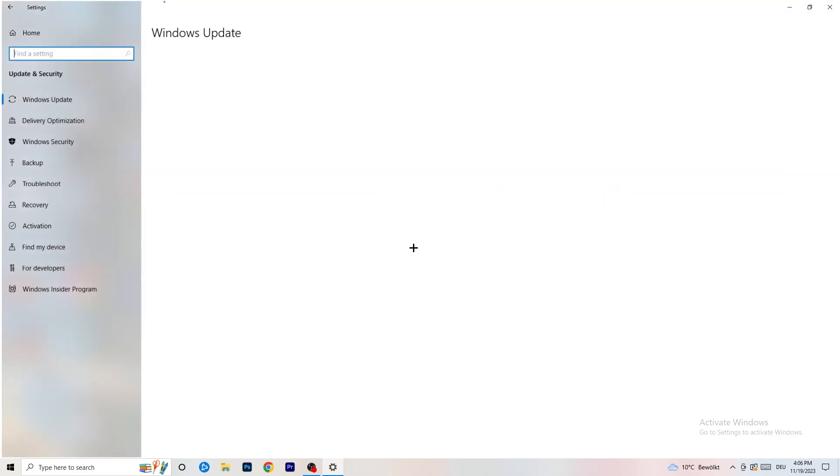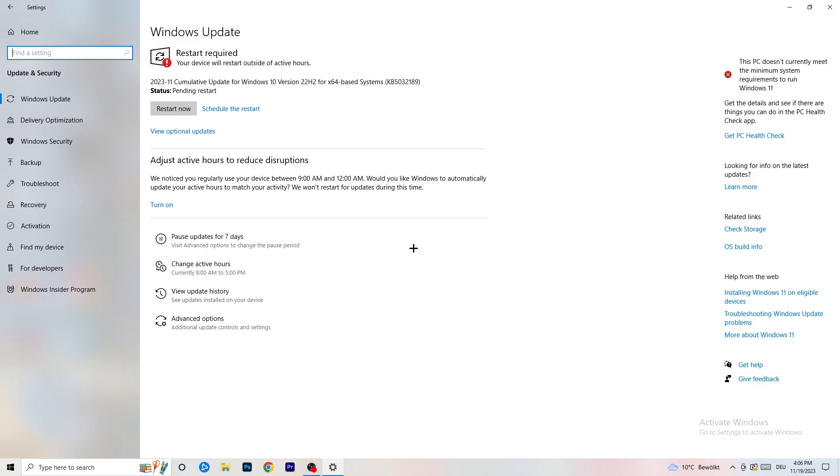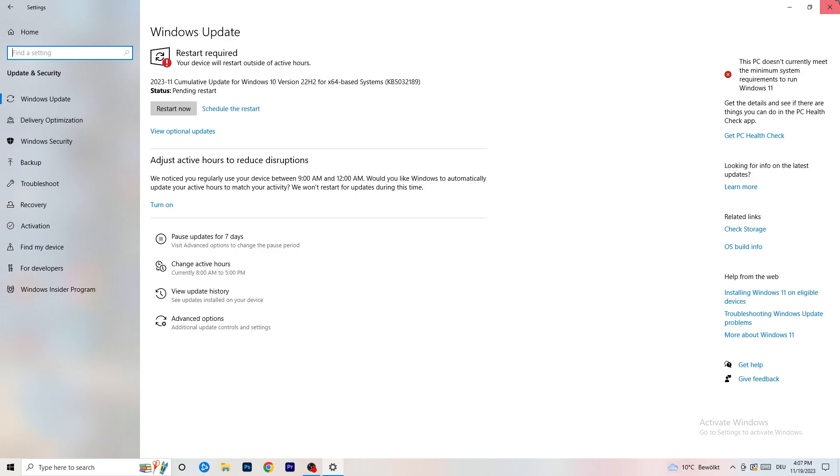Go back and click on Update and Security. Updating every single driver on your PC — especially Windows — will help a ton with any issues you're having. Trust me and update every driver you can. Start with Windows updates. As you can see, I need to restart my PC for an update. Also update your graphics card driver — for me that's NVIDIA GeForce.